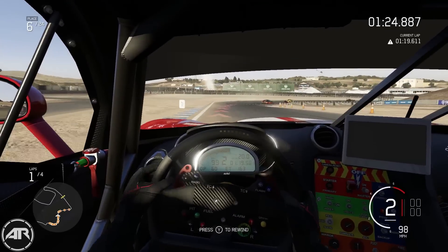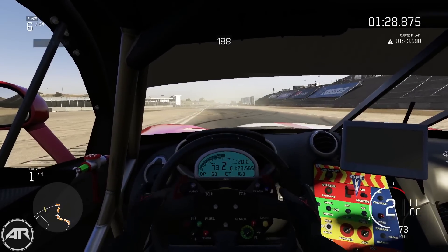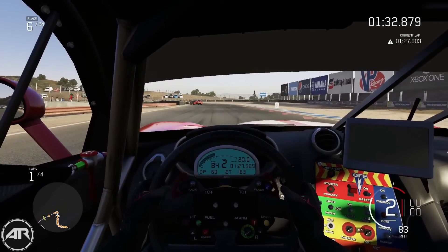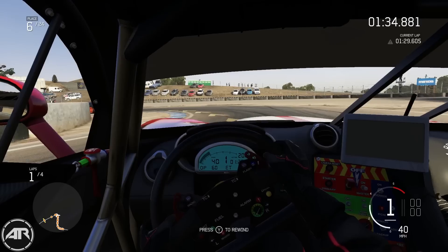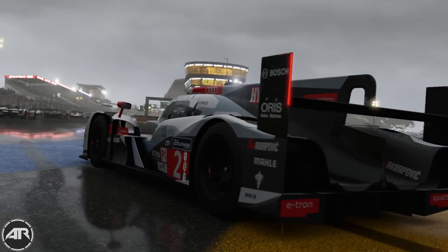The game is running at 1080p 60 frames per second without any in-game drops. Forza 5 had an issue where it would drop in-game from time to time, but Turn 10 made a big effort this year to not let that happen, and they've actually succeeded, which has been great. Let's start it off with some basic gameplay.